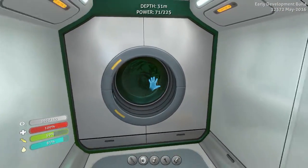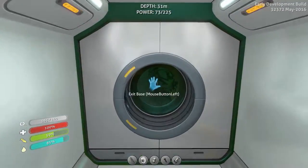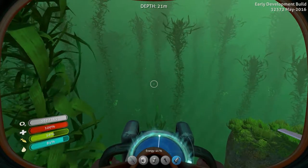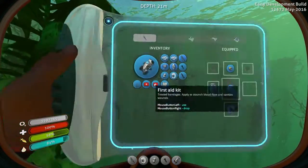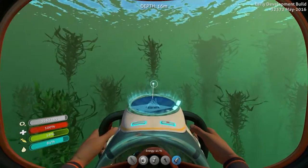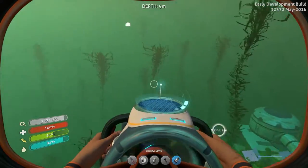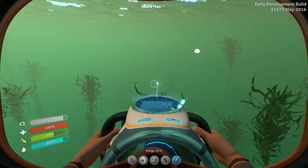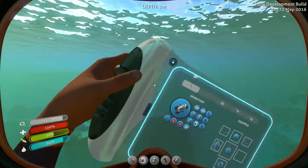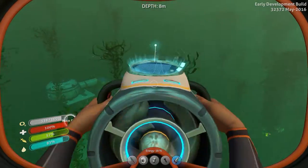I found using this — this is another underwater vehicle, you never see me use this — this is called the sea glide. It has this propeller and it helps you go through the water a lot faster. It uses energy, and once it runs out, the cool thing is you just replace it with a battery, which I kind of need to get one.